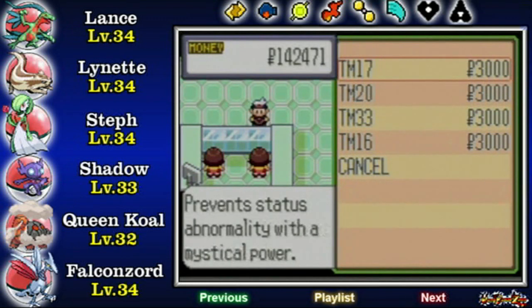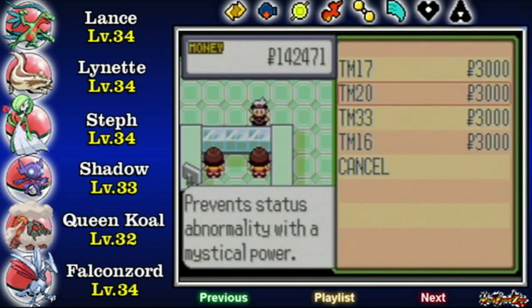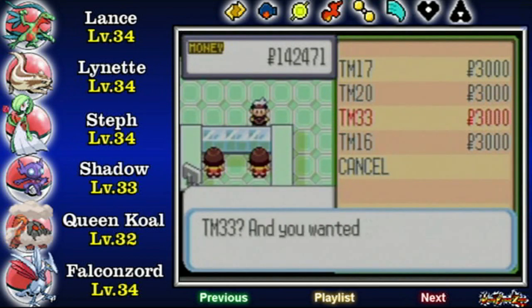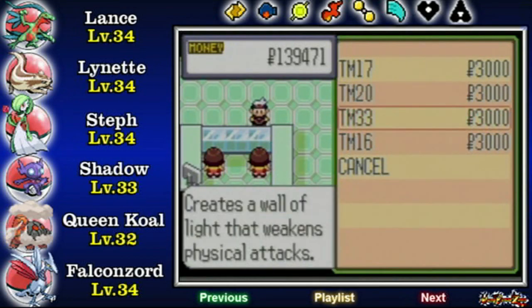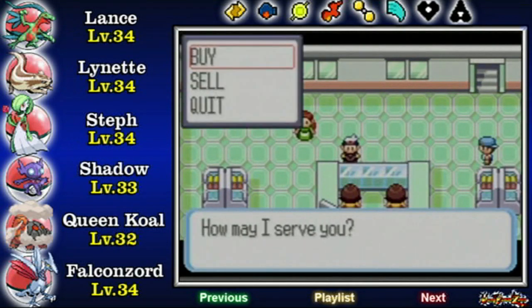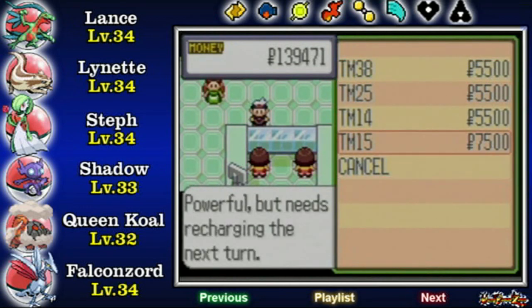Here we got some TMs. Okay, creates a Wall of Light for Special Attack — that's Light Screen. We can get Mystical, that's Reflect. I have Normal Mystical. Oh, that's Safeguard. And we got Protect. I'm going to get Reflect here. Because now that we have Fly, there's really no more need for Teleport. Powerful but needs recharging — that's Hyper Beam.